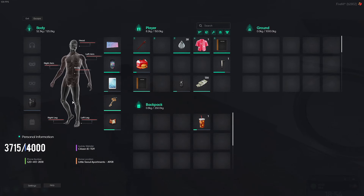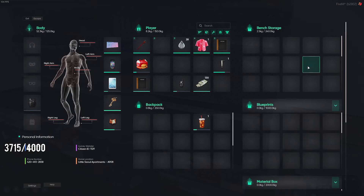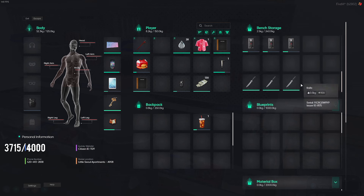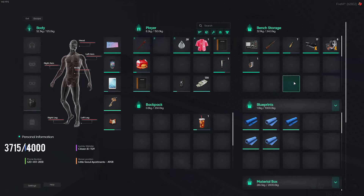I just got the blueprint, yeah. I might die here for it — I'm good. Yeah, but I got the blueprint. It's at Wong's house, I think he's making one right now. I'll go check it.